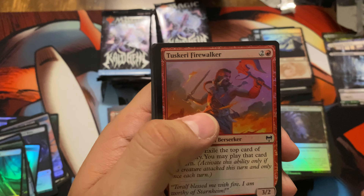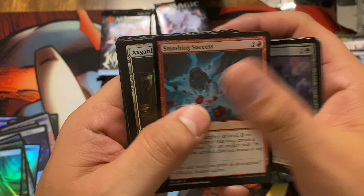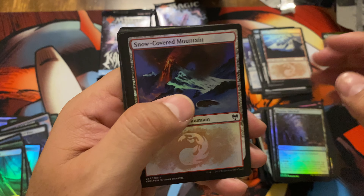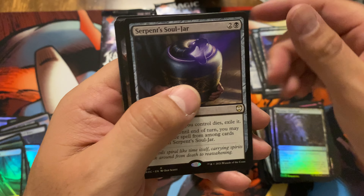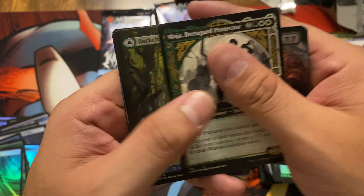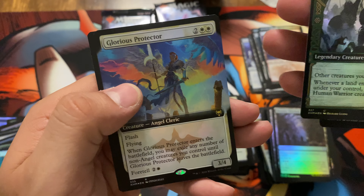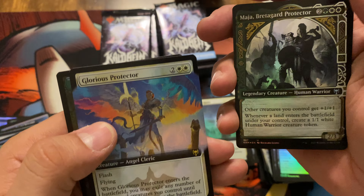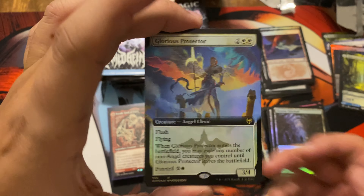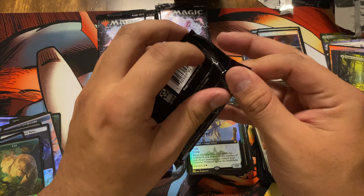Box two, pack one: Scary Firewalker, Comus Faithful, Run Ashore, Glittering Frost, Smashing Success, Axegard Armory, Skemphar Elderhall, Snow-Covered Mountain, Serpent Soul Jar, Crippling Fear, Bright Step Pathway Foil, Maja Bredegard, Branch Channel Pathway, Maja Bredegard Protector — and then a Glorious Protector, cool-looking card in that foil full art.